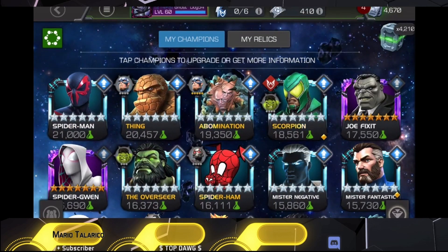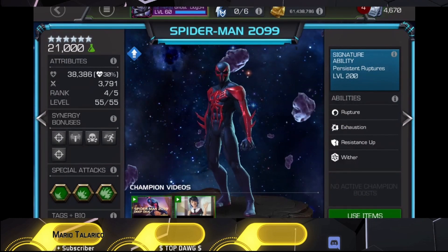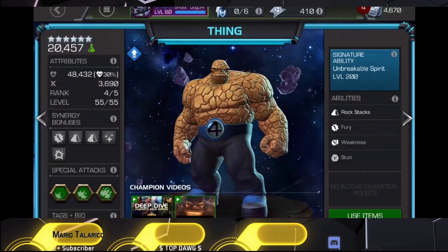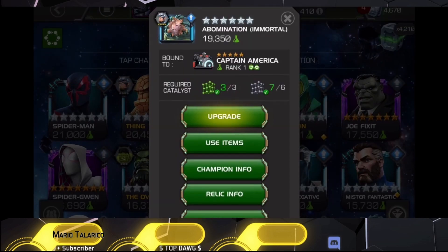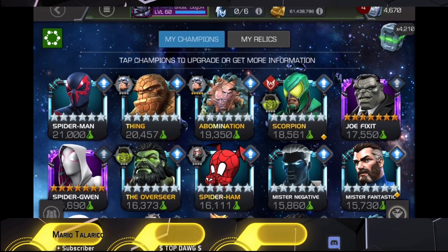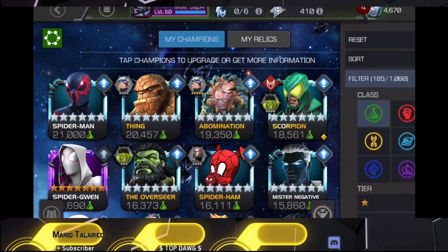We're going to show all the champs in the science class that could be potential rank five candidates. We start with Spider-Man 2099 — one of my top science rank four champs that I love playing in war. We also have Fang, one of my earlier rank fours — taking him to rank five would be great defensively for BGs and alliance war. Immortal Abomination is currently rank four as well — still a monster. We also have Scorpion, who has triple immunity to rupture, shock, and poison.